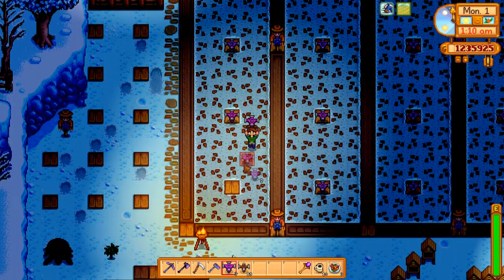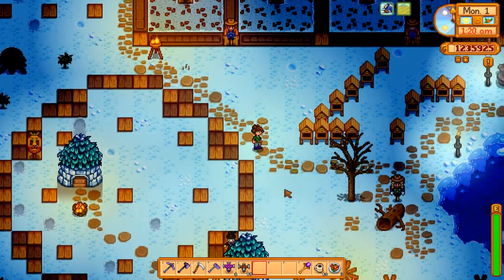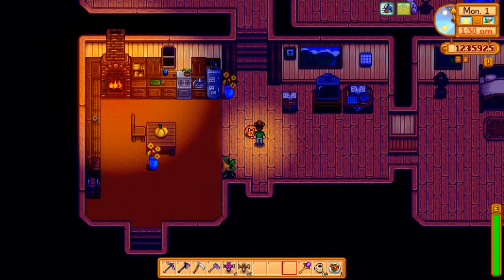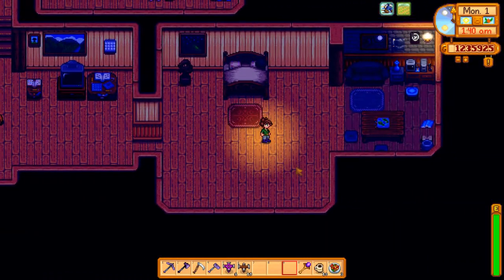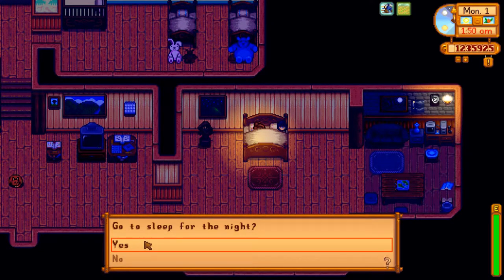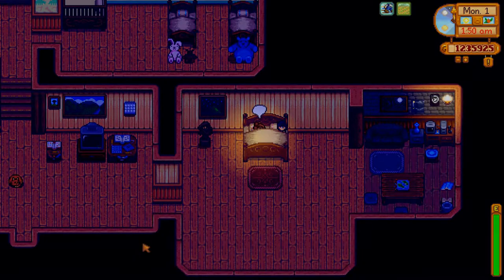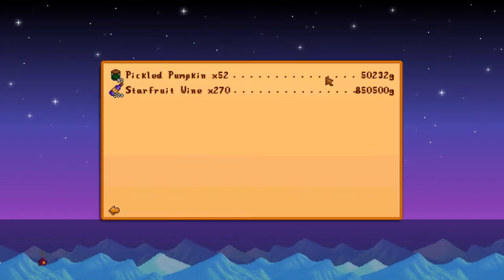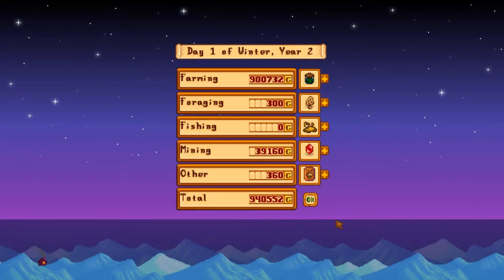There you go — we used up every single second of this day, but we did pretty good. I want an apple tree for down here. You can click anywhere on this screen if you have the return scepter selected. Let's go see what Sebastian has to say — nothing. Let's put an end to this fun-filled day. I bet we got our 10 million — 940,000, almost a million. 850,000 in starfruit wine, and this is where we make our money. Out of the 10 or 11 million I expect to make in a year on this farm, probably 8 million of it is in starfruit wine.